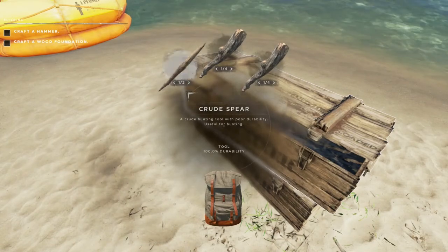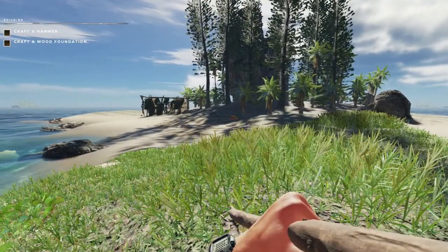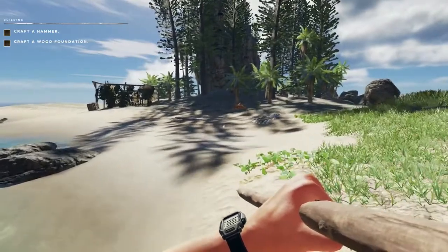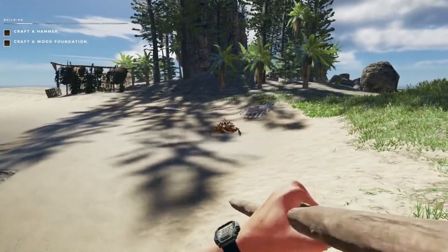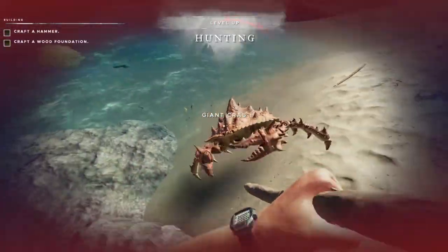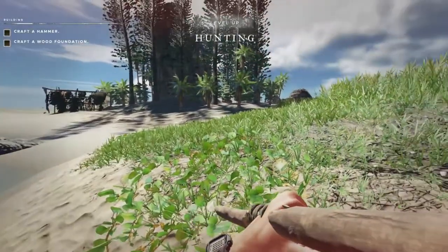That looks like a giant crab, and this is why we've made four spears. We will need to be careful — and there's another one. I don't know how this is going to go because they will bother us until we get rid of them. He's coming straight for me. There we go — not so bad.